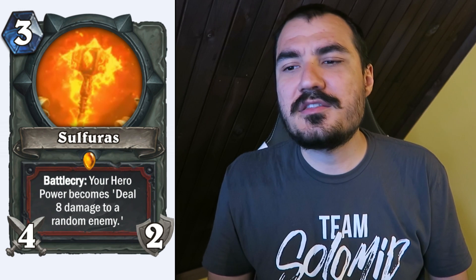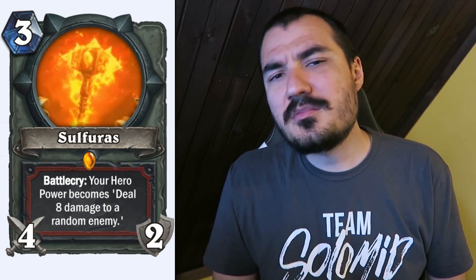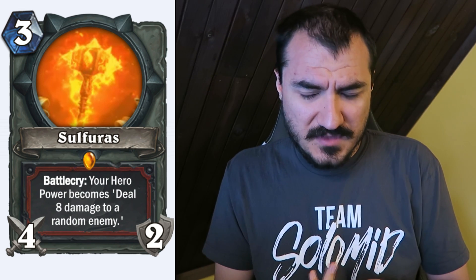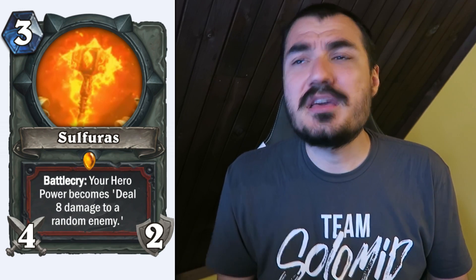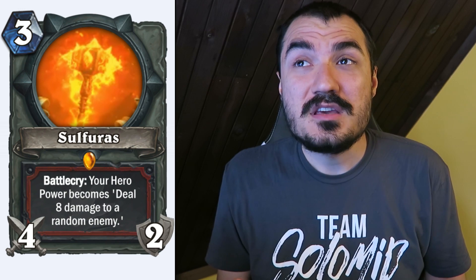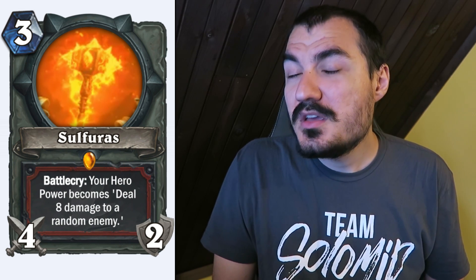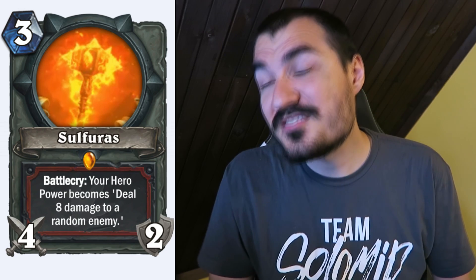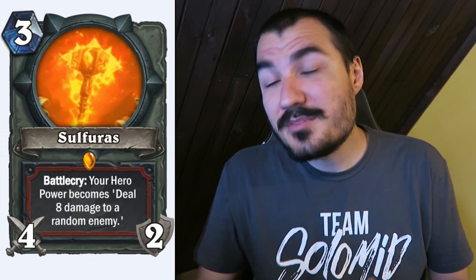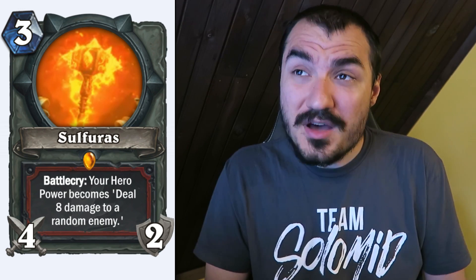The reward weapon, Sulfuras, is 3 cost, 4/2, and the battlecry replaces your hero power with 'deal 8 damage to a random enemy.' This might not look game-winning compared to some other quests, but the quest covers a lot of the meta. If you're playing Warrior Quest, your deck is full of taunt minions — which is anti-aggro. And once you complete the quest, you're playing anti-control as well. Against aggro, hold Sulfuras until you can kill your opponent — that's 12 burst potentially. Against control, play it as fast as possible to gain advantage. It just covers a lot of the meta in one card, and I imagine it's very consistent.